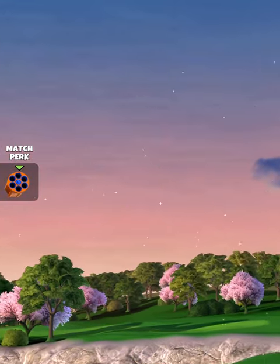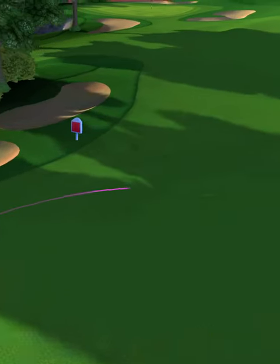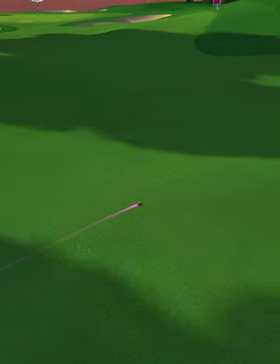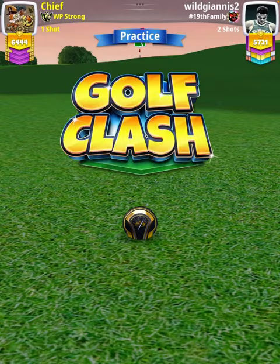We hit perfect. The ball is going to land in the fairway and roll out for a drive distance of 326 yards. For our approach shot, we want to use a Thorn level eight and above.